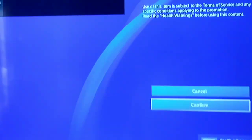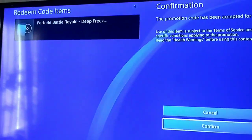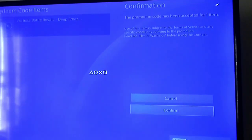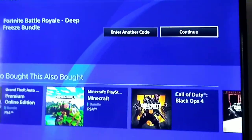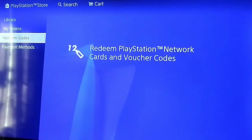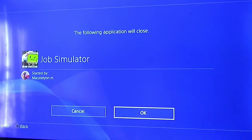I typed it in and there it is — the Fortnite Deep Freeze Bundle. It almost didn't show a picture because it's so old; this pack is almost two years old now. So you actually have an old skin if you haven't played since then. You click on Continue and it's already downloaded, already good to go. Now just come over to Fortnite and I'll see you when it loads up and gives me everything.